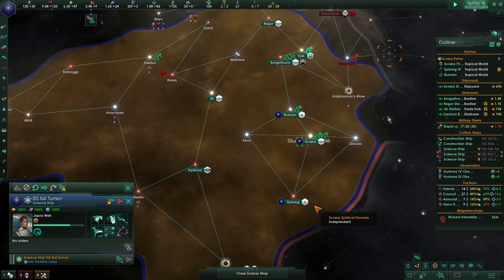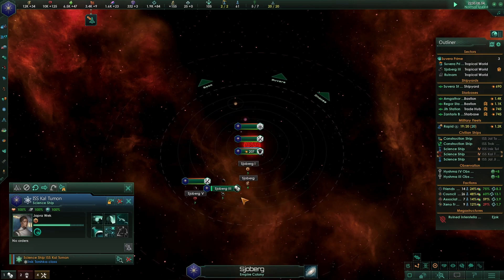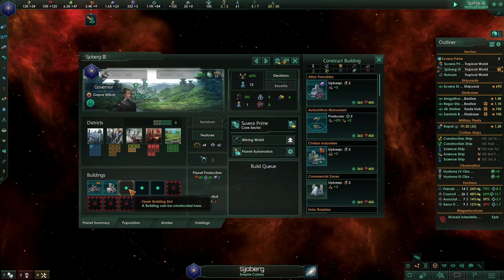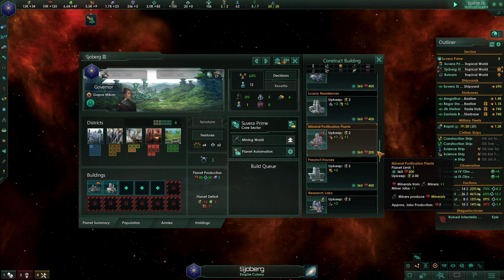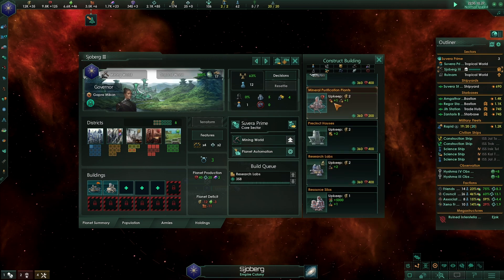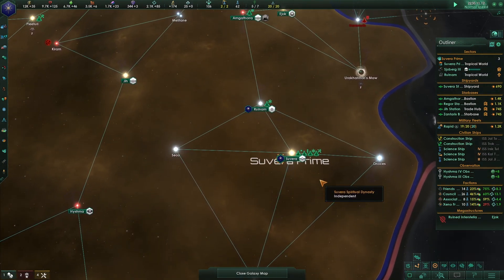There's the Curator Order - maybe have them assist with research here, even though there's no research on this planet yet. We should put some down. We're going to do basically all mining on this planet, which frees up other space for different things. We'll want the mineral purification plant, but we might also want a few research labs on it. Let's build a research lab.